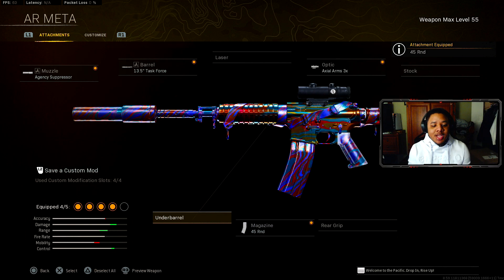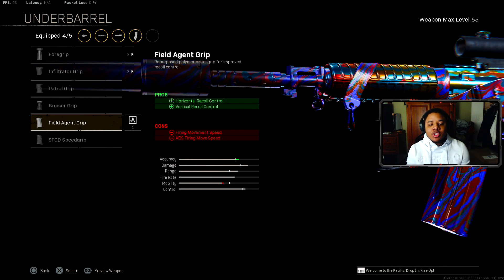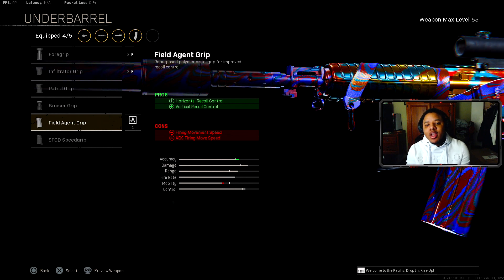Choose whichever ammunition you prefer for the XM4. For the underbarrel, the Field Agent Grip helps with your horizontal and vertical recoil control.